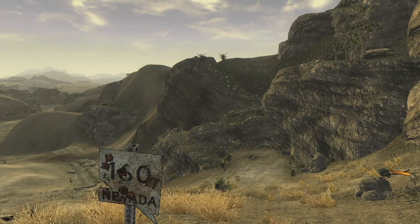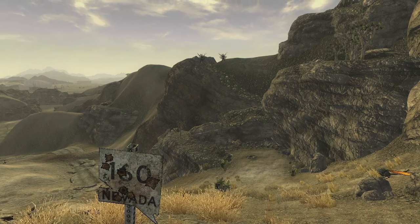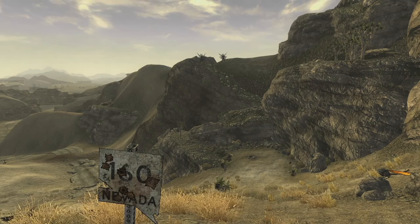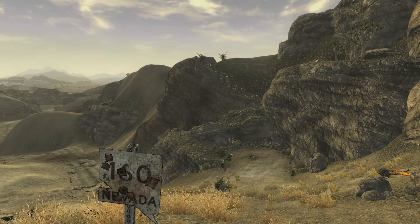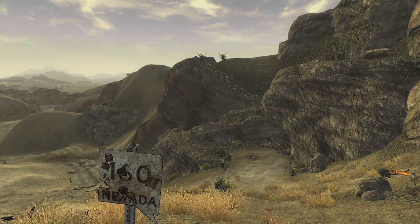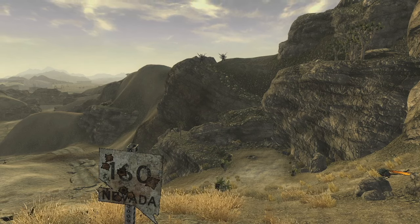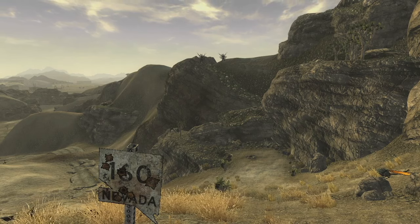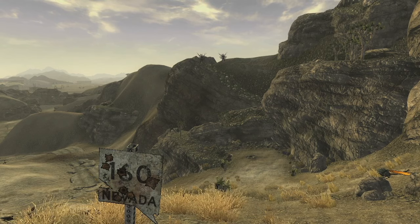Today we're gonna be looking at the makeshift Great Khan camp which is directly north of Goodsprings Cemetery. Now obviously this is a location that a player could attempt to visit in the early game but you might have some difficulty doing so. Unfortunately there is not a whole lot here, so let's go ahead and jump into this location.